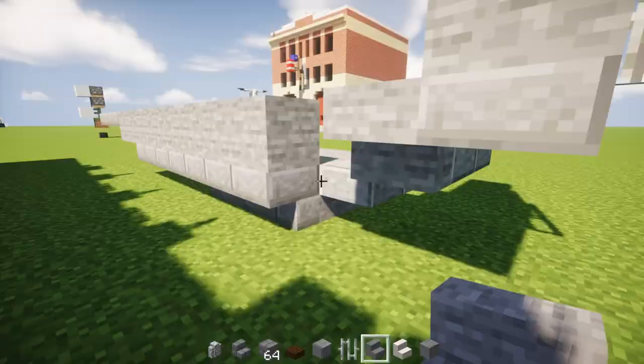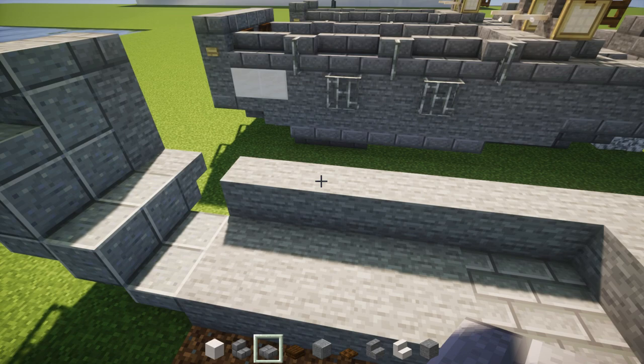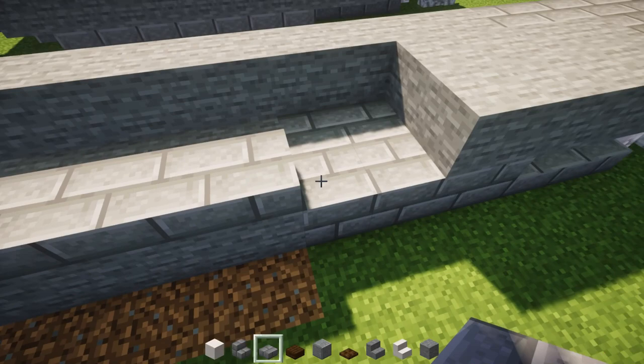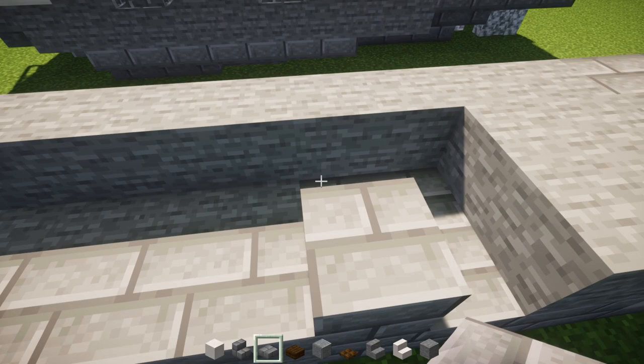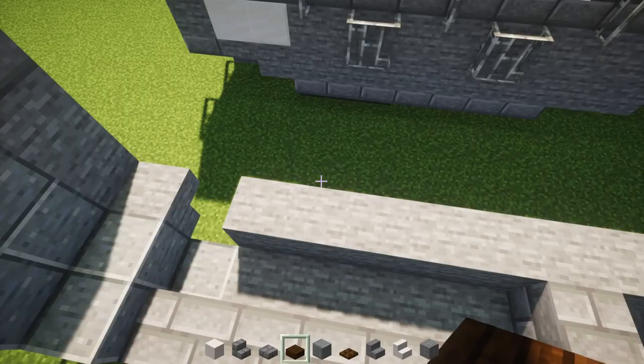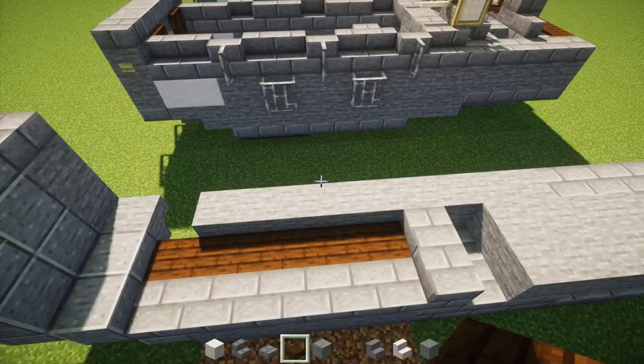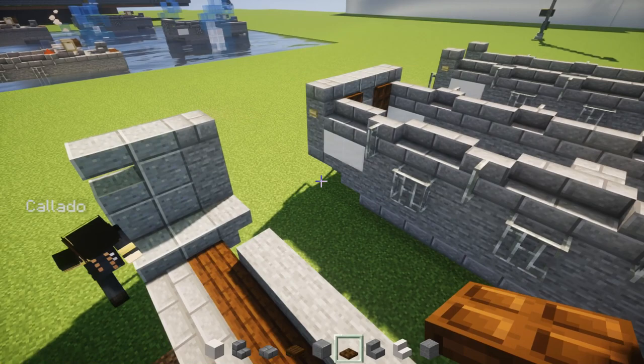Next we're going to go on the inside part. Let's add in a stone brick slab — we're going to make it seven blocks long in the middle: one, two, three, four, five, six, seven. This one we're going to make a full block. Let's add another stone brick block on the other side. Then in this little trench that we made, dark oak wood slabs all the way across — it's going to be like the floor. And let's add a dark oak wood trapdoor right behind this polished andesite block alongside that hole.